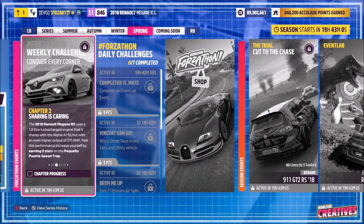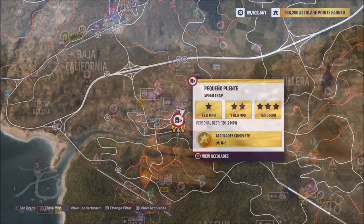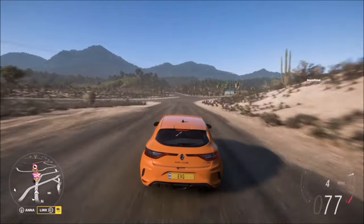The first challenge here wants you to earn two stars at the Pequeno Puente Speed Trap. This is actually quite an easy speed trap, especially if you have a tune. Two stars on here is only 110 miles per hour and you don't actually need a massive run up.